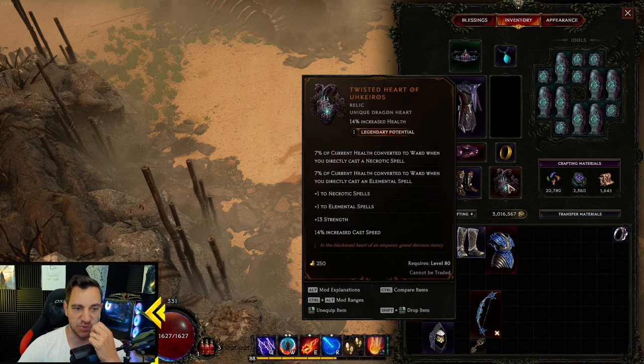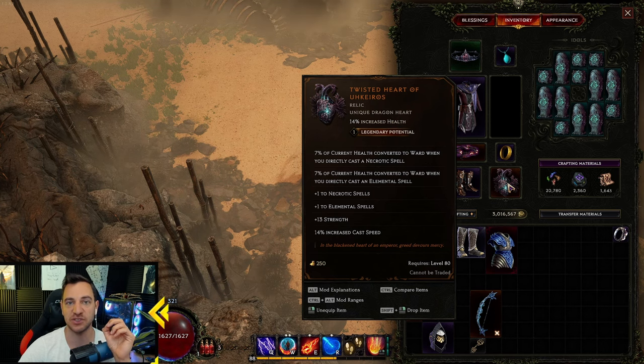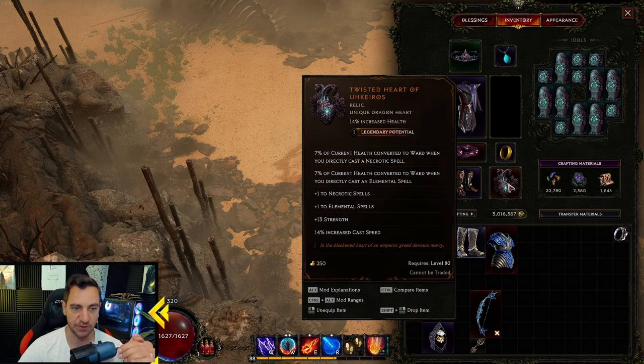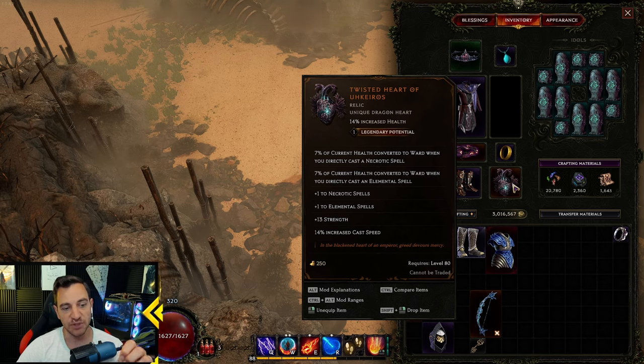What helped a lot was Twisted Heart of Uchaeros, which is weird but it's a key thing. This build only works exactly with this setup, because I also set up the passives toward it. Why did I go with this? 40% health — because our sorcerer is squishy as hell, we die to everything super fast. You also have to learn how to kite and avoid damage from sources, keep running, using your Flame Rush properly. But it also gives us plus one to elemental spells and 7% of current health converted to ward when you directly cast an elemental spell.